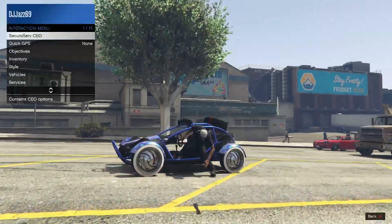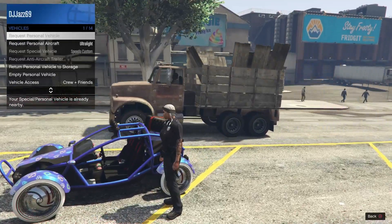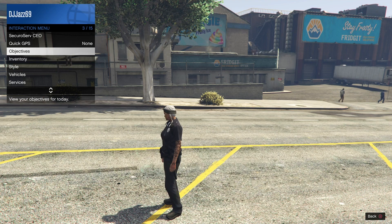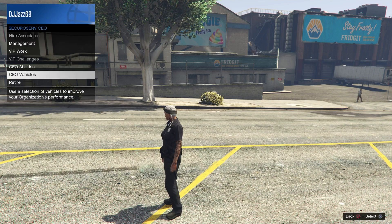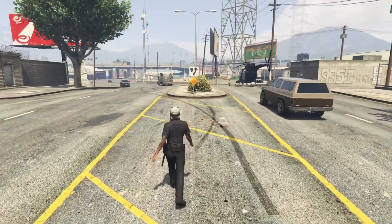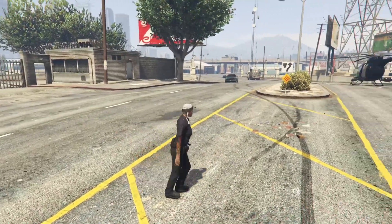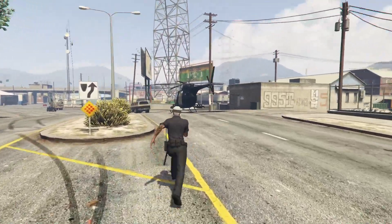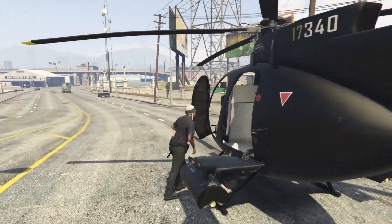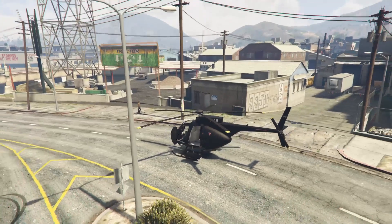So if you haven't already you want to become a CEO, and you want to call out your Buzzard. We're gonna fly it over to the facility and I'll show you how to do a few of the facility cars that you would normally need to do gift cars to friends.